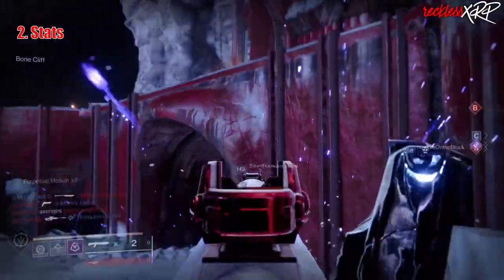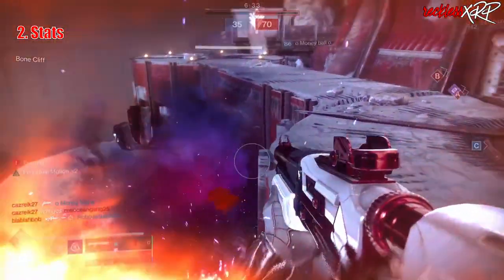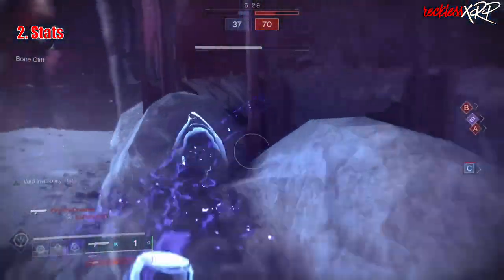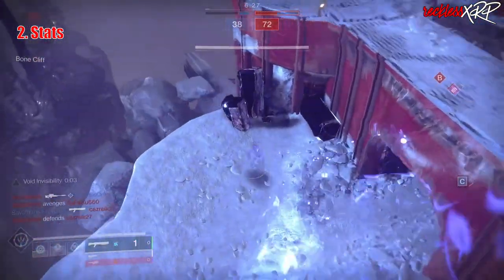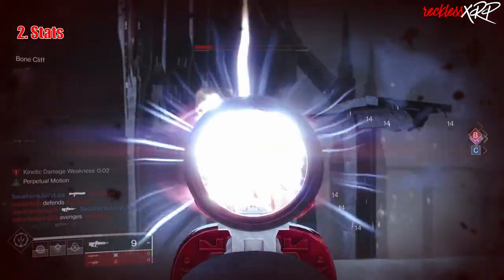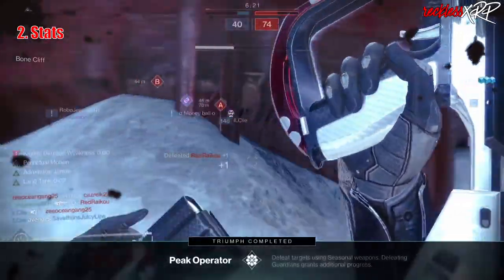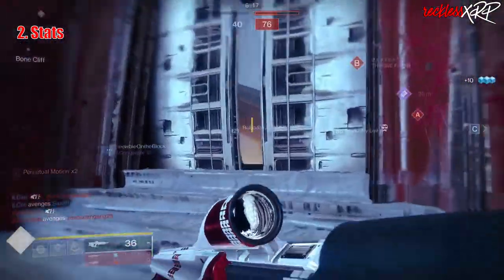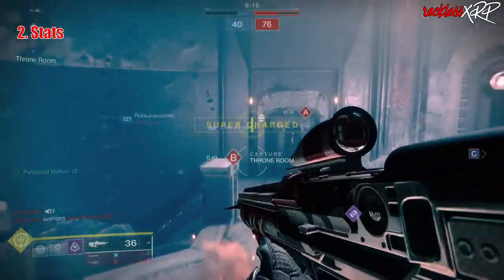The higher the base total before masterworking it or adding mods to it, the better your stats will be. Higher stats means faster regeneration on your abilities and your health — you'll move faster, or it'll take a lot more rounds to take you down. This is a lot harder when you are actually trying to grind for something specific for your build with specific stats, and we all know that RNG in Destiny 2 is not favorable to anyone.